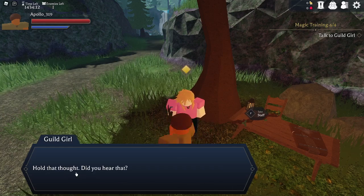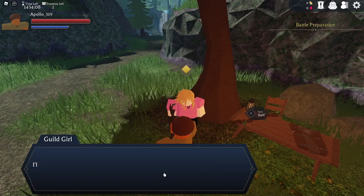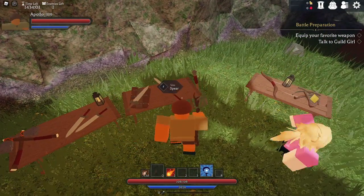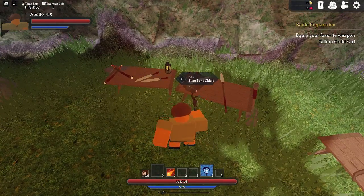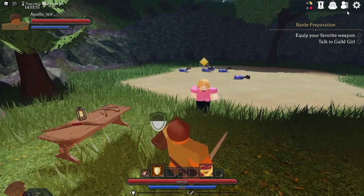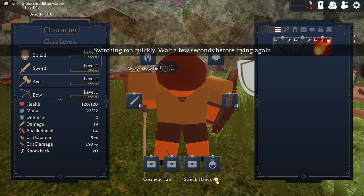Moving on — I'm told to equip my favorite weapon. Out of everything, I'm probably going to take the sword and shield. I click through the menu and switch hands to set it up the way I like.